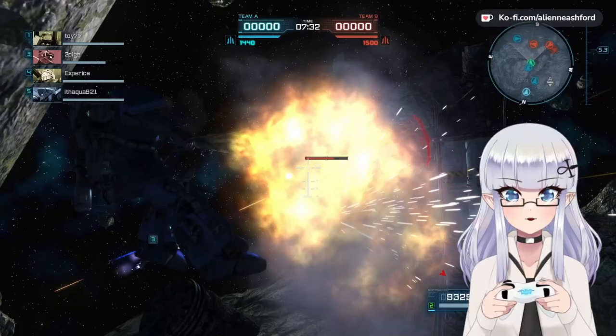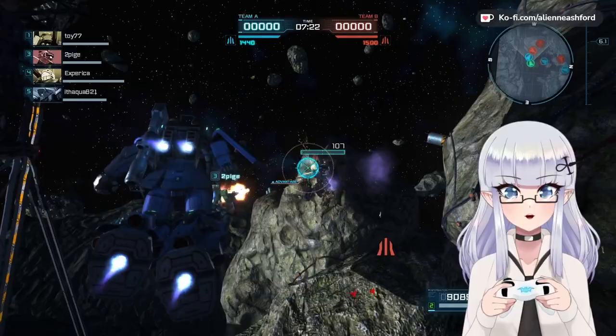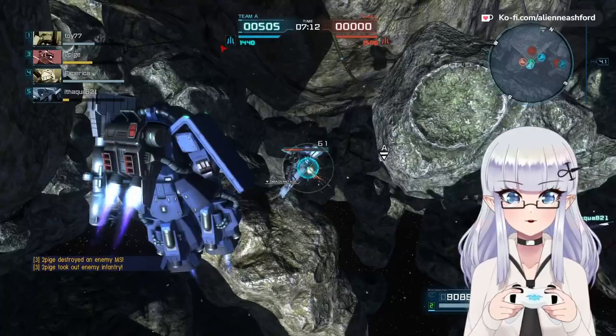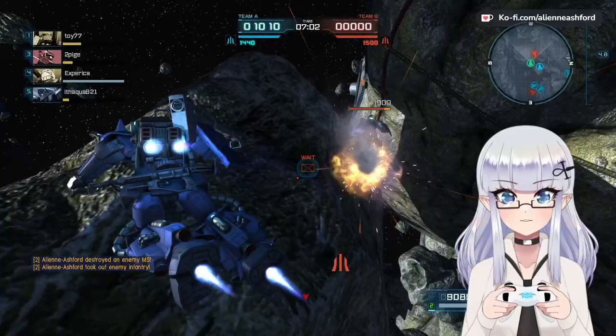Alright, we got some enemies already up here. We're going to get the shield hit with the bazooka, but we're going to take another hit over yonder. That looks like a GM — it's a GM Guard Custom, okay. We need to get down here to help out our teammate. We're going to start lighting it up with the machine gun, which is basically our equivalent of having a Vulcan cannon. The chip damage is alright, so-so, but more importantly it stuns, and that's what I like about it.